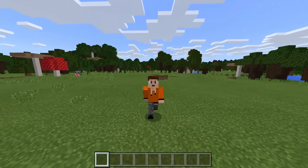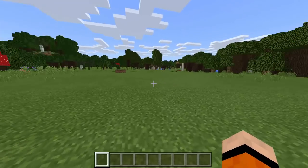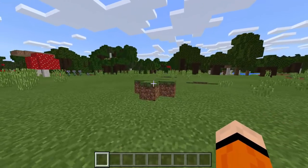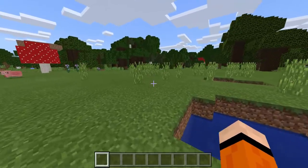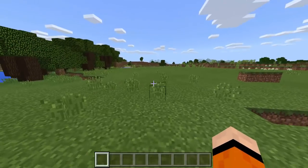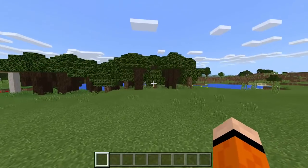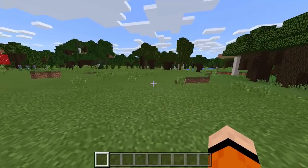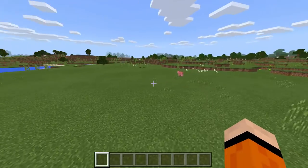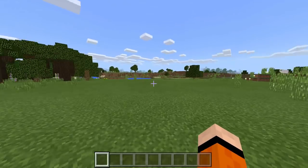Today, guys, we are going to be doing something really awesome, but also kind of really creepy. We're going to be using the Slenderman add-on to go ahead and actually spawn Slenderman himself. If you don't already know who Slenderman is — it's like a creepypasta, a very tall guy with no face, wearing like a suit. Really creepy, but we're going to go ahead and spawn this guy in Minecraft.